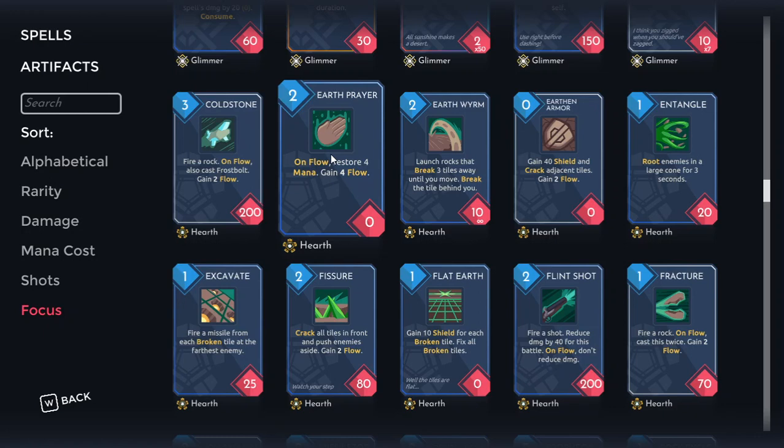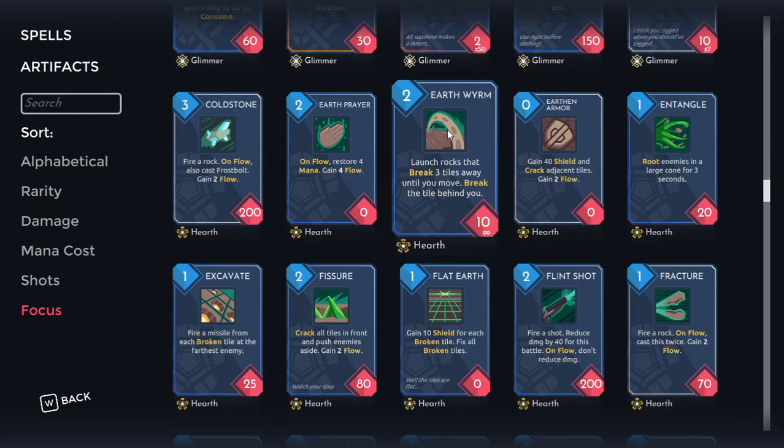Earth Prayer helps you ensure you're getting your flow casts early on, and once you're more deeply invested into flow it pays you off by acting as almost Mana Fusion — a very, very powerful card. That said, if you're not already investing into flow stuff, stay away from this because it's just two mana do nothing. But if you are going towards the flow strategy or already deeply invested into it, this is a great card — always take it in those cases.